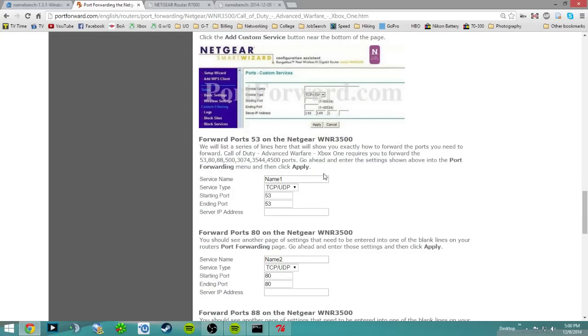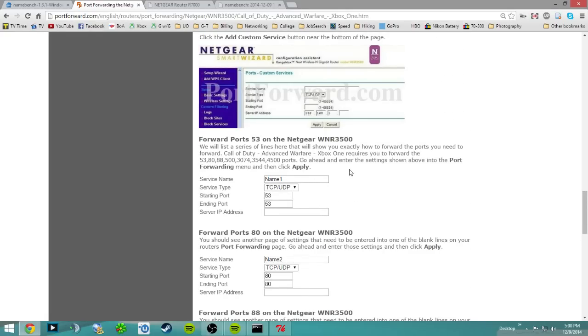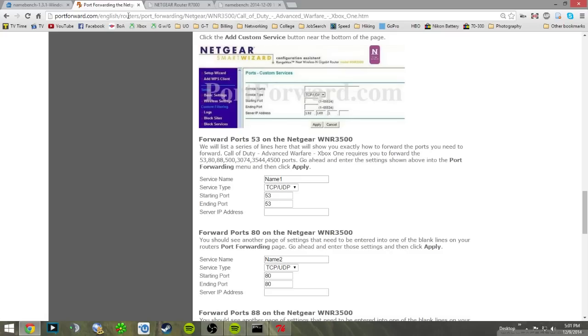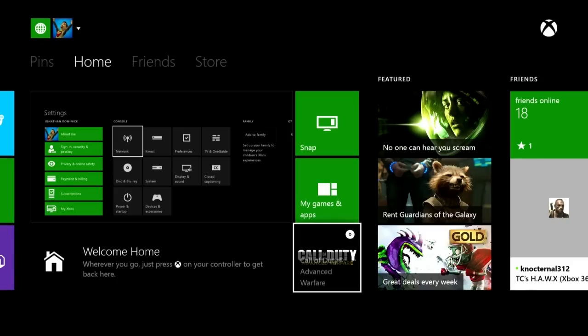Portforward.com will give you a list of all the ports you need to open for Call of Duty and Xbox Live — some are Xbox Live specific and some are for Call of Duty servers specifically. When adding port forwarding rules and it asks for the IP address to direct traffic to, enter your Xbox One's static IP — mine is 192.168.1.44, yours might end in 44, 77, 88, or whatever you chose. Once you're done with all of this, turn on your Xbox, it should be connected, and go ahead and start up the game.